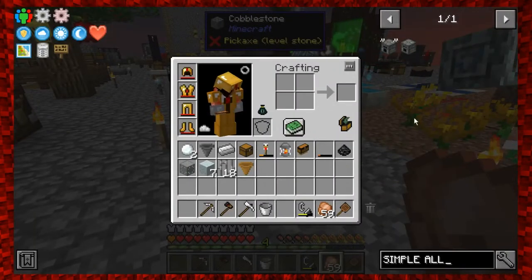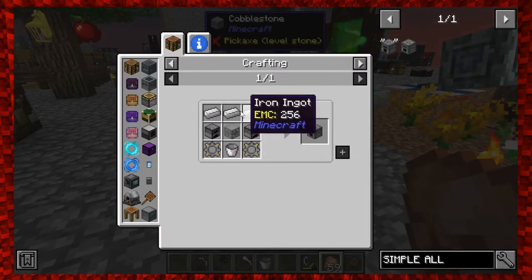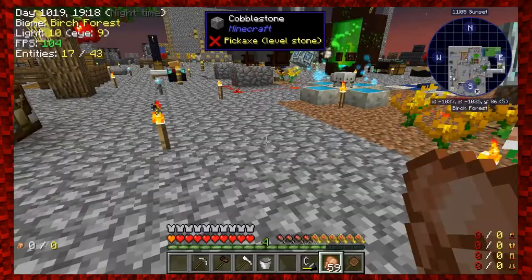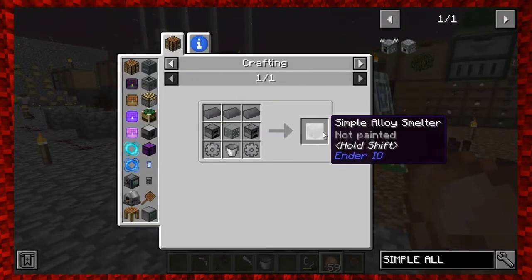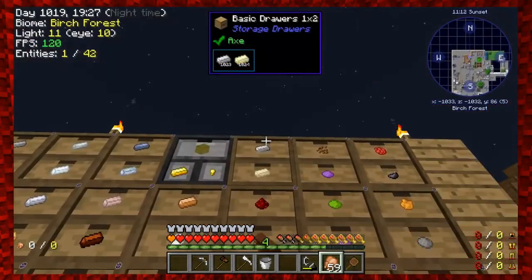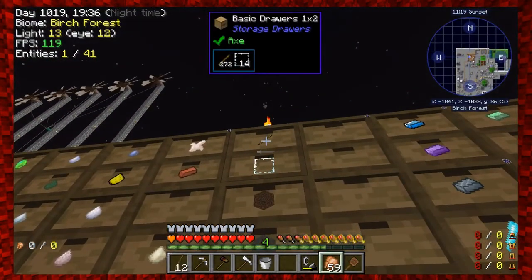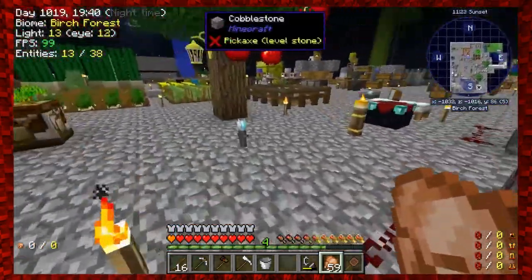Back to the Simple Alloy Smelter. It requires the machine chassis we just created, iron ingots, stone gears, a bucket, and two furnaces. For stone gears I'll use the recipe that's just stone and sticks. I have a bucket already. Let me grab some iron, cobblestone, and sticks - I have a bunch of sticks already. I'll also grab some cobblestone from one of our two cobblestone generators.